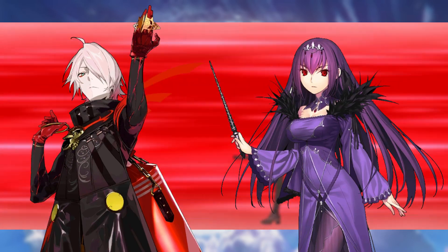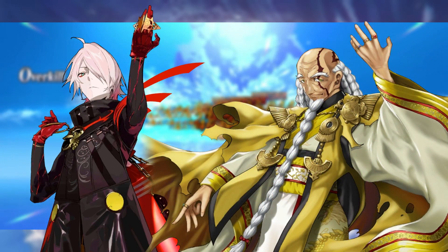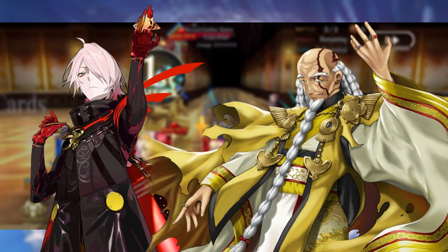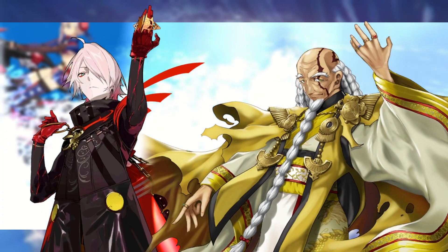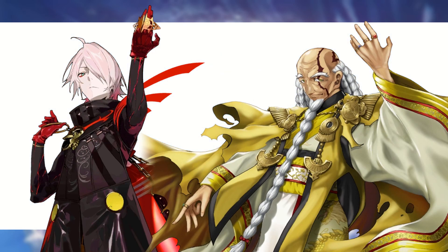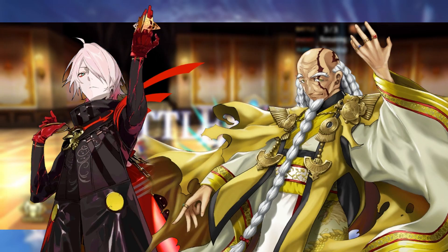My first recommendation for another ally would be Zhang Zhao — and again, it is not just because I am a huge Three Kingdoms fan. Zhang Zhao can provide Quick card effectiveness, increase Karna's star gather rate, increase Karna's critical strength, clear debuffs, and on the off chance he is able to turn the field into a forest with his third skill, he can use his Noble Phantasm and decrease the Quick resist of all enemies by 20% for three turns. You can pair this with Karna's Noble Phantasm as well, increasing the overcharge bonus for Karna's Noble Phantasm if you follow up with it.